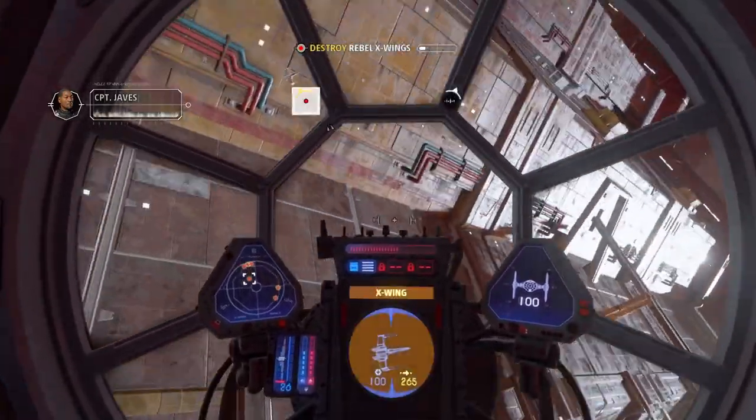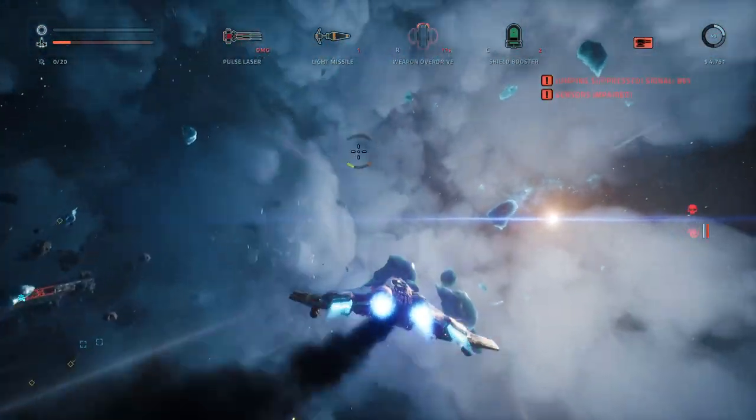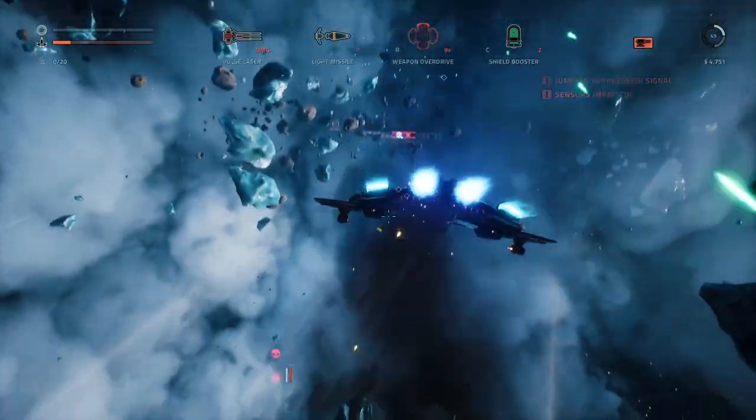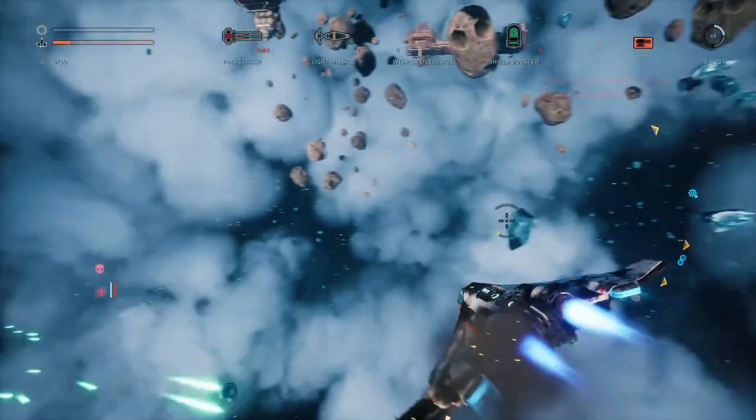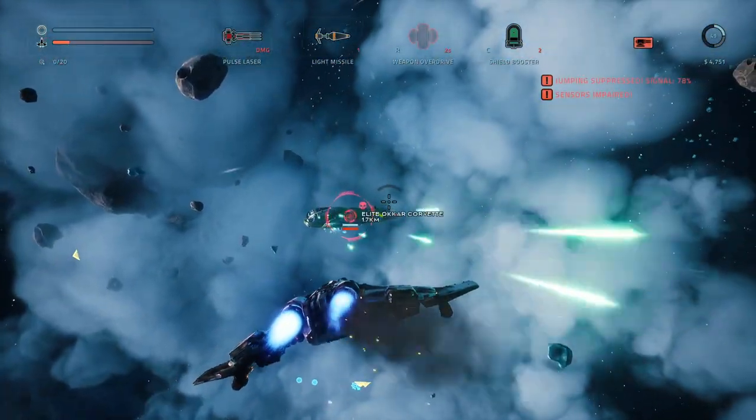Between increasing speed, doing a barrel roll, and turning the ship as much as possible, it can still be hard to shake off opponents. This is the case even in ship combat games set in space. Despite the lack of gravity or friction, ships in these games can behave like they're still on a planet.